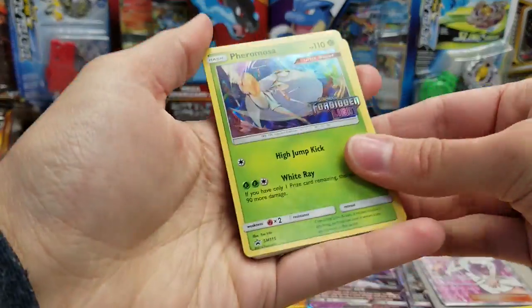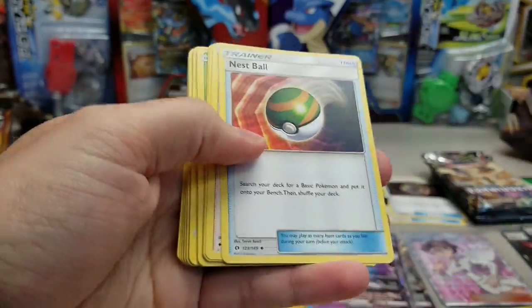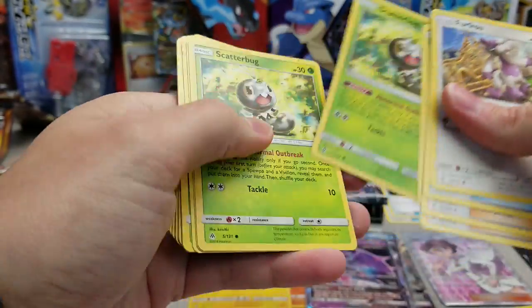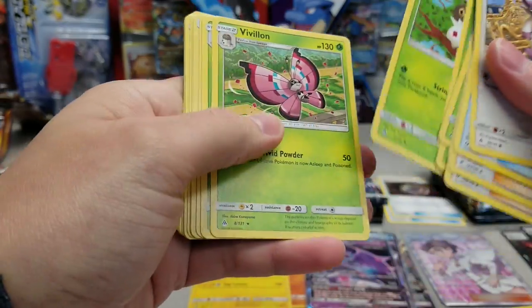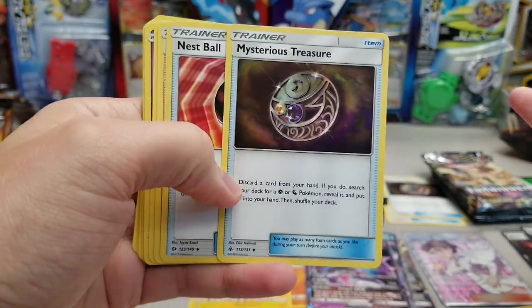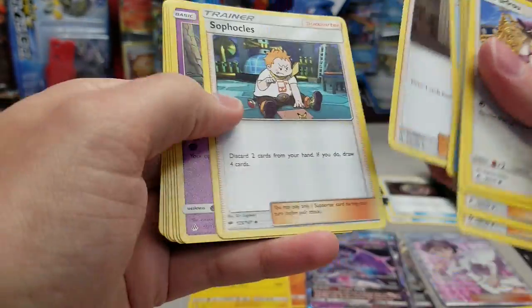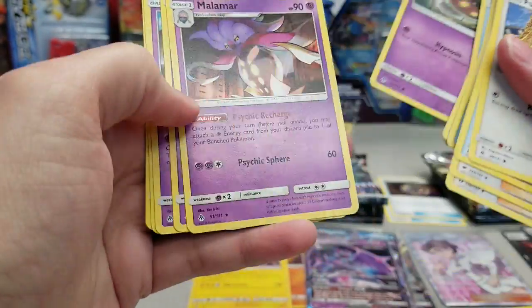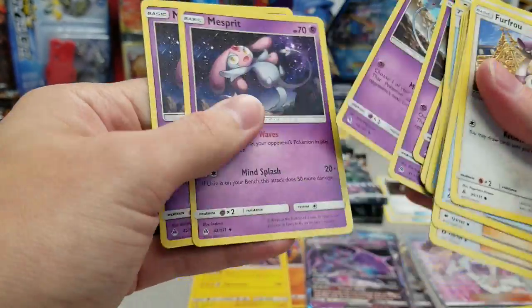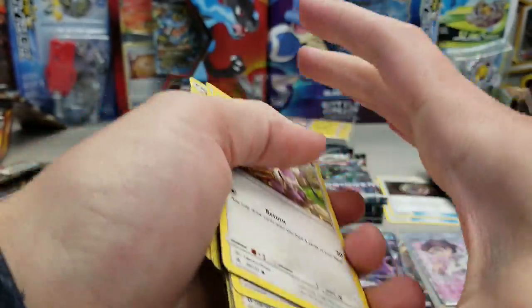Code. So we of course get that Pheromosa. We'll just kind of page through this quick. Nestball, Sophocles, Kukui. Some Scatterbugs, some Spupas, some Vivillons. Ooh! A Mysterious Treasure in there — that's solid. Another Nestball, Looker, another Sophocles. A regular Malamar is in there too! Let's go! That is solid. A Malamar and a Mysterious Treasure — that is some nice added value.